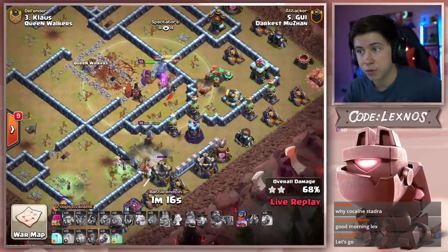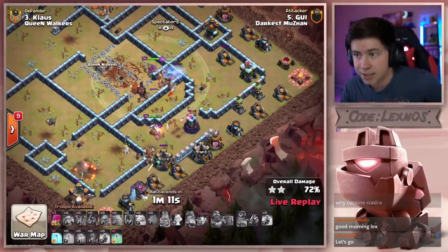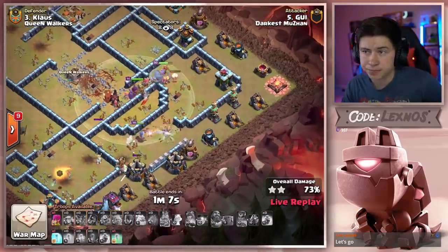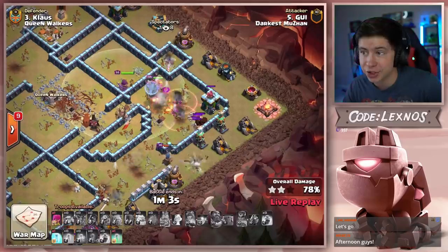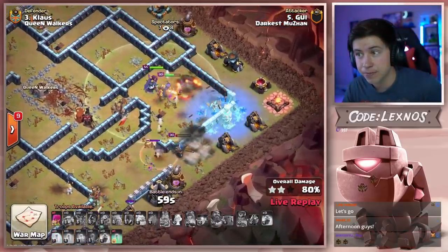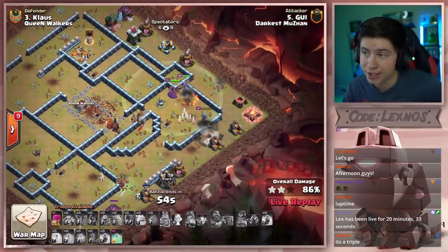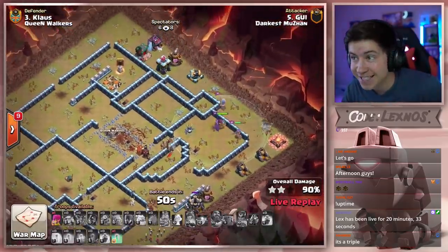You're going to have to pop her ability. We got two witches still alive on the bottom side trying their best to clean up all these buildings, but that mortar is actually doing more damage than you think to these witches. Royal champion gets through everything — her ability and the queen were able to take out that last scatter shot. I think he's got it with these last two spells if he would just use them. There goes the freeze on the tesla to keep that royal champion alive. Queen at almost full health, warden at full health. The skeletons on the bottom side to do cleanup. Fifty seconds to go.